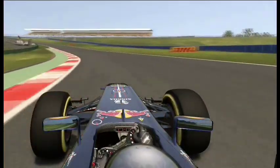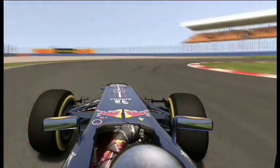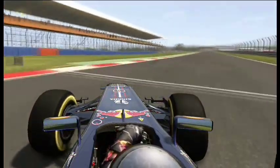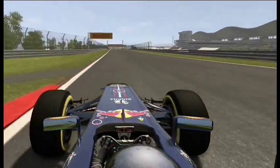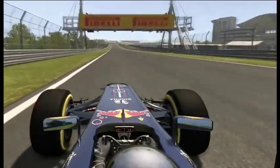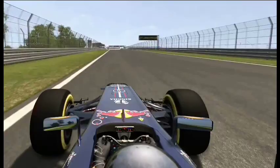He goes through the fast turn 2, up to turn 3 where he has the heavy brake down. It's quite understeer but he catches it very nicely and hits the power down straight onto the main straight, which could be the DRS zone. As he approaches the end of the straight, he should be hitting 210-250mph approaching turn 4 — heavy braking, one of the most notable overtaking zones.